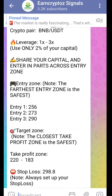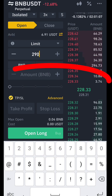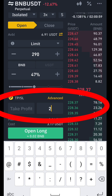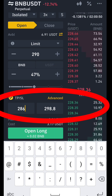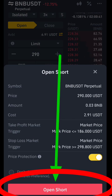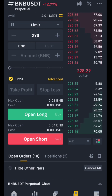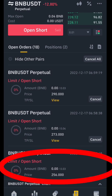Next is Entry 3 at 290. Go to the limit order, put in 290, and use the remaining balance — another $3.33. The stop loss is constant and we can set the take profit deeper. Click Open Short, confirm, and that's it. Entry 1, 2, and 3 are all done — that's how you share your capital across the entry zone.